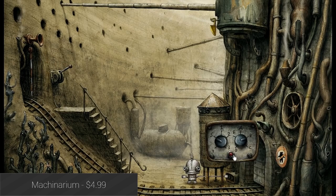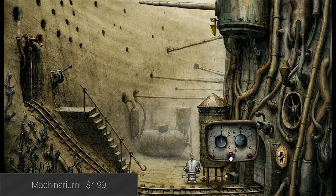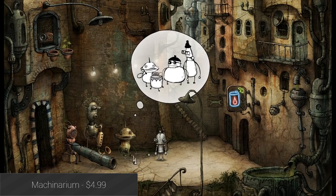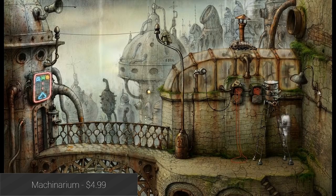Machinarium is another Android game that's been around for years but can still be fun for fans of puzzle games. You play as a robot as you find your way through a mess of obstacles in order to find your lost love. The puzzles are fun, the game can be challenging, and the graphics are pretty decent. The game has also been continuously updated over the years to include Google Play Game support, better graphics, and cloud saving. There are worse ways to spend $5.